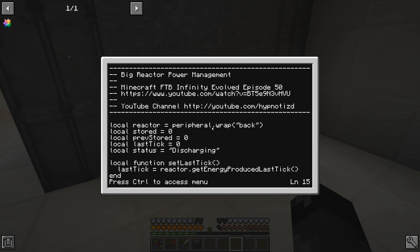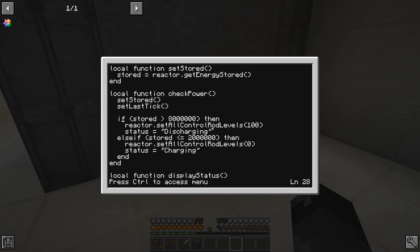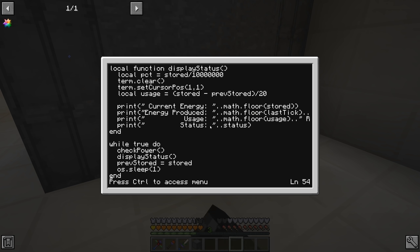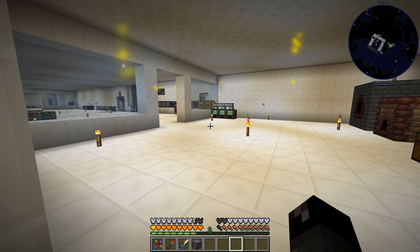This is from a really old FTB Infinity Evolved episode 50 if you want to watch where I made this. Pretty much all this thing does is: if the power is greater than 8 million it sets the control rod levels - we only have one - to 100, fully inserting it and essentially turning the reactor off. Then if it gets below or equal to 2 million it sets the control rod levels to zero, making the reactor go full blast to charge itself.